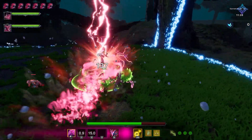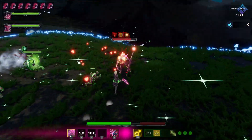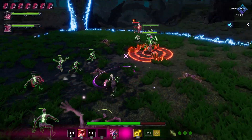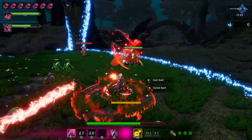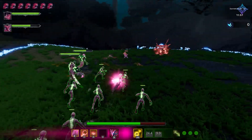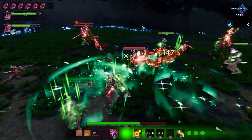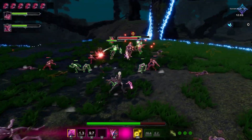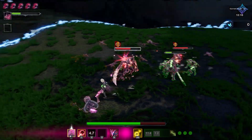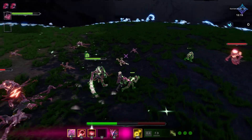Choosing the right grader or two to support your team is very important. Do you want a tank to hold aggro, a support to keep your minions and yourself healthy, or a caster to bombard opponents from a distance? The choice is yours. The best combo that worked well for me was a tank paired with a ranged caster, which allowed me to easily wipe through anything in my way.